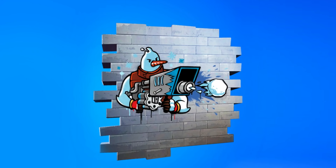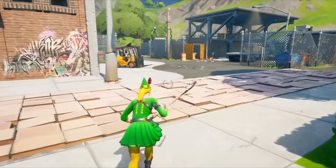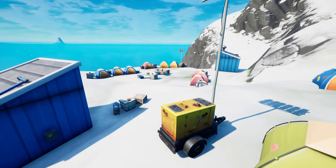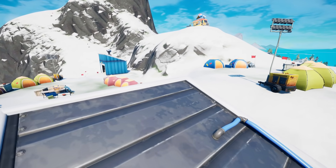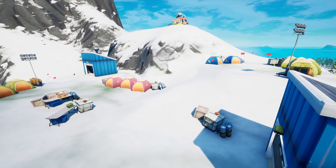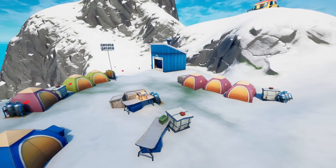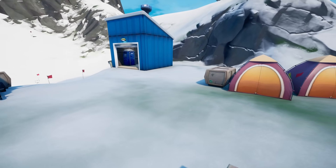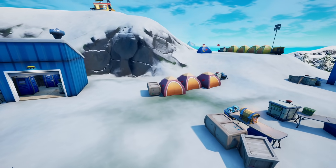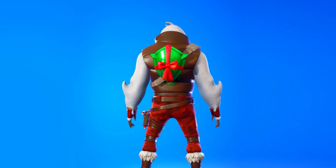The next reward is even better — search chests at Snowmando Outpost. This is a tough challenge because there are only a few chests at this place. Next to Snowmando's location there's a camp, so go ahead and search the chests there and once you do, you'll get yourself a brand new backbling.